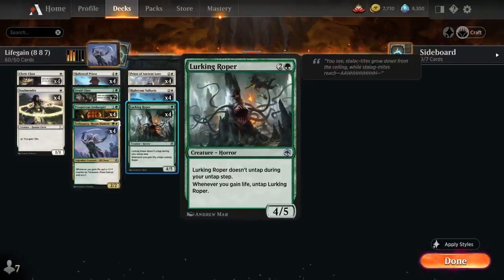At three mana we've got a full set of Lurking Roper, a 4-5 that doesn't untap during our next untap step. But whenever we gain life we can untap the Lurking Roper, so that's not going to be a problem in this deck.